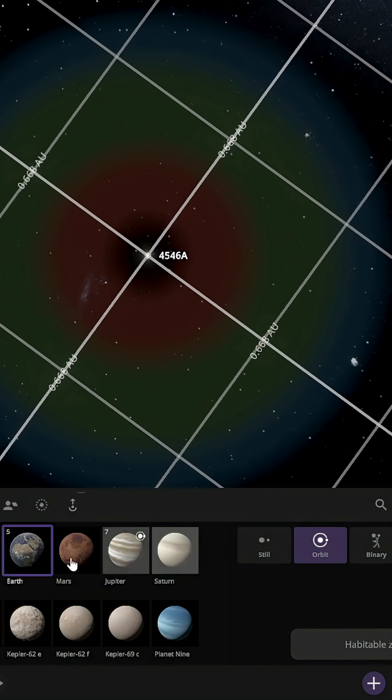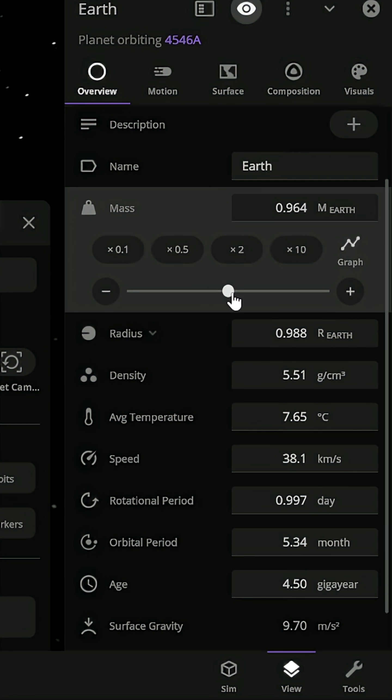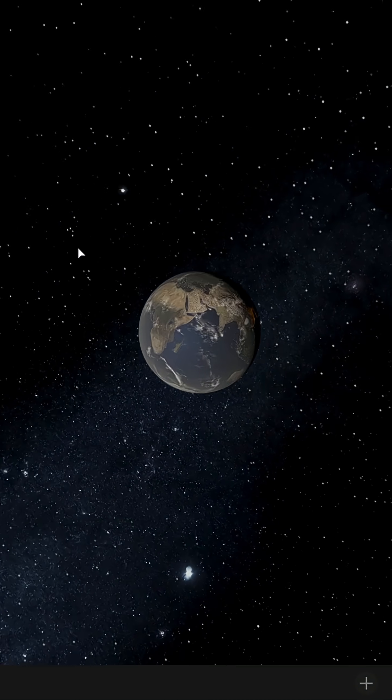The habitable zone is only half of Earth's orbit, so let's place 4546b. I place down Earth, but let's make it Subnautica by lowering its mass until it reaches 82% Earth gravity. Subnautica has such large aquatic animals because of its lower gravity. Okay, so we have the gravity checked.